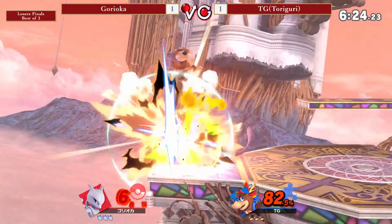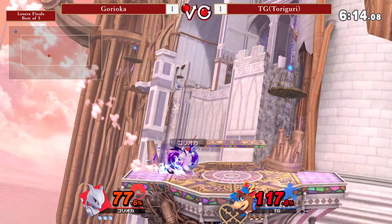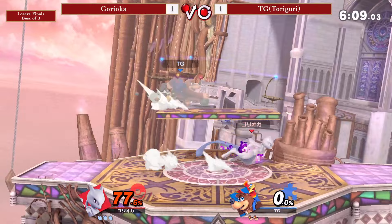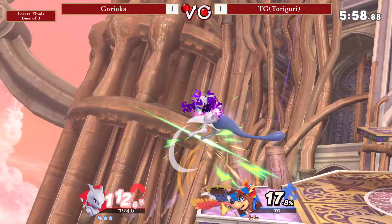Tries to go for the down-to-up but gonna get snuffed out with that high damage jab — that's gonna be a lot of percent. He just hates this grenade, he does not want to get hit by it whatsoever. Pulling out these reflectors non-stop. Nice dash attack by Goryeca here, opting to charge this — and that down smash. Toriguri tried to jump off to the ledge and Goryeca was able to snuff it out.